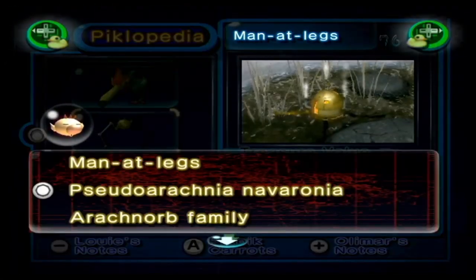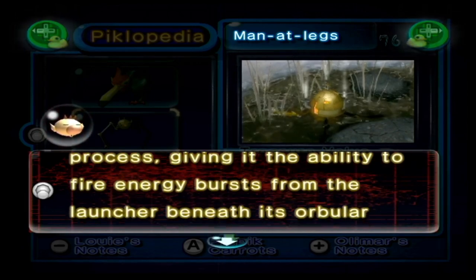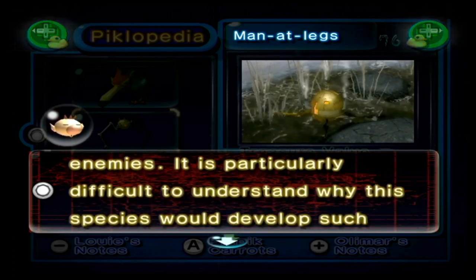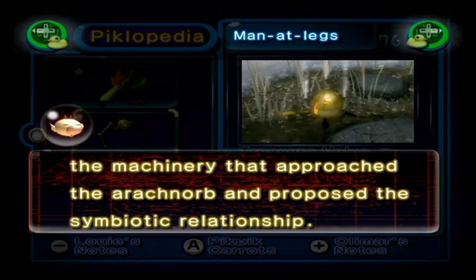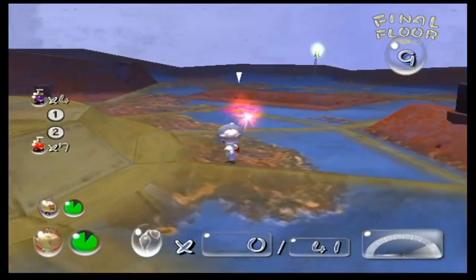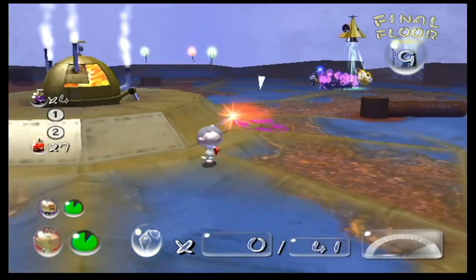Let's move on to the Manitlegs. This is an Arachnorb that fused with machinery, which gave it the ability to fire energy bursts from its torso. According to Olimar, the Manitlegs itself is not in control of the weapon — rather, the mechanical portions of it are. Olimar even says that the Manitlegs itself is docile. One theory holds that the machinery approached the Arachnorb and proposed a symbiotic relationship, though whether or not the Arachnorb wanted to be in this symbiotic relationship is highly debatable.